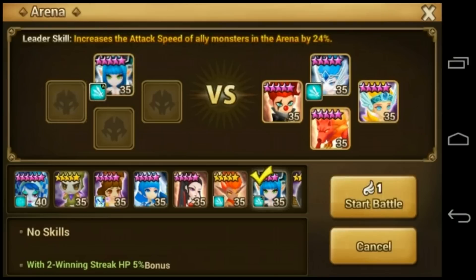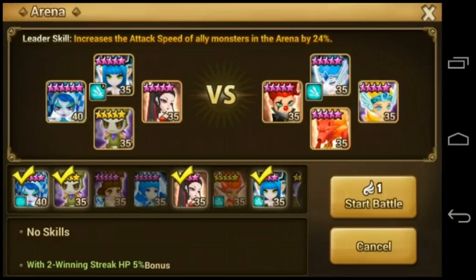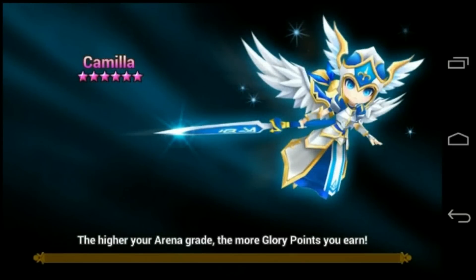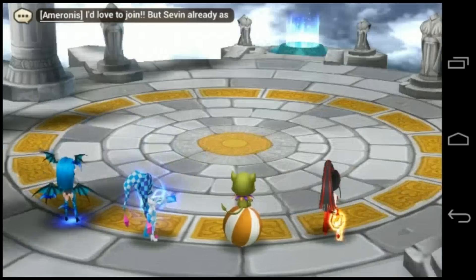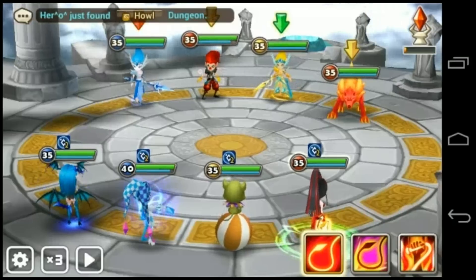So as you see, it increases the attack speed of ally monsters in the arena by 24%. I'm going to go ahead and put my Julian, Hua, and my Brownie Magician — that'll be the team I use against them. And I was telling you how strong Azaria could be. They buffed her and I think a lot of people don't know that, so I just want to show her off and see how much I like her.